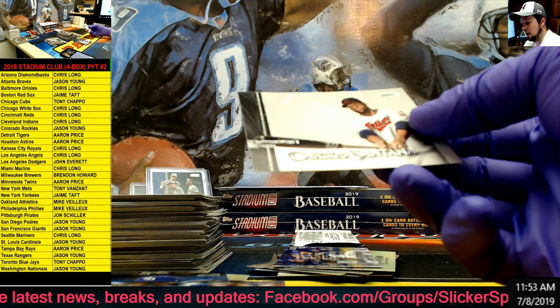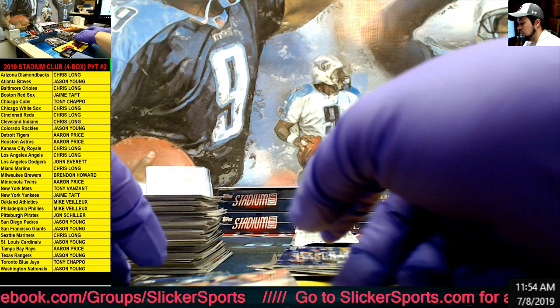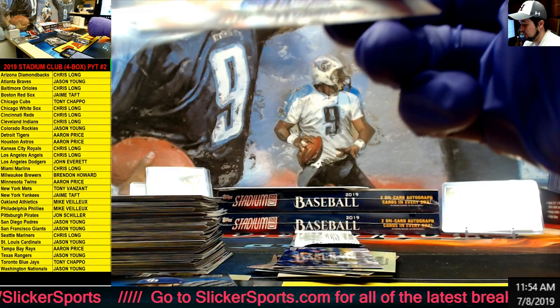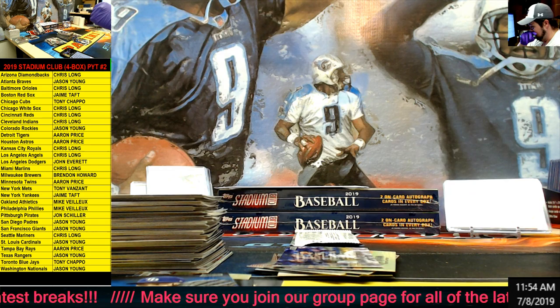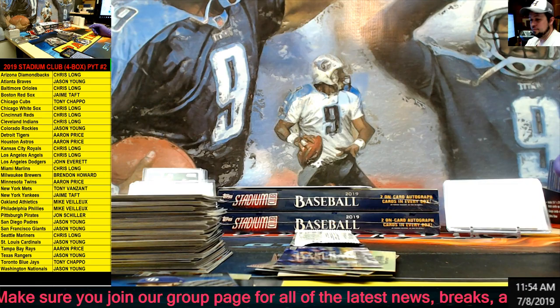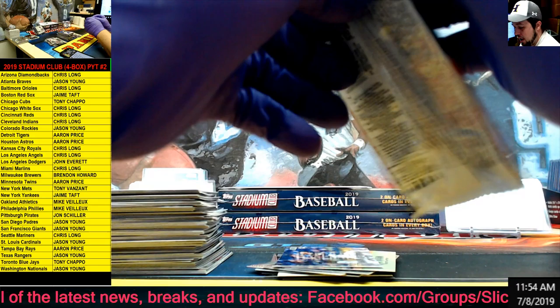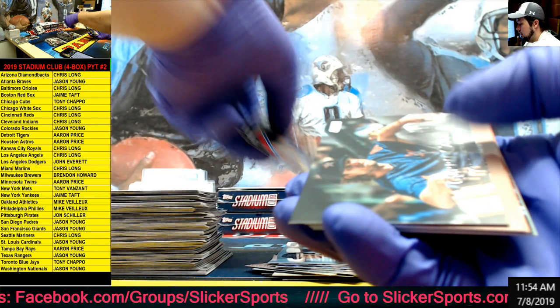So we have a photographer's proof going to the Cleveland Indians which is Chris Long. Man, Chris - this is your box! We also had the Trout, then we have the Rays - Aaron Price with the Jalen Beeks rookie auto. Aaron Price, you got something! Jalen Beeks on card rookie auto. And those are base there - last pack in box number two. Stanton, Jake Bowers rookie, Garrett Cole, Tommy Pham, Whit Merrifield black for the Royals. Juan Soto, Bob Gibson and Mike Piazza. And those are all base as well.